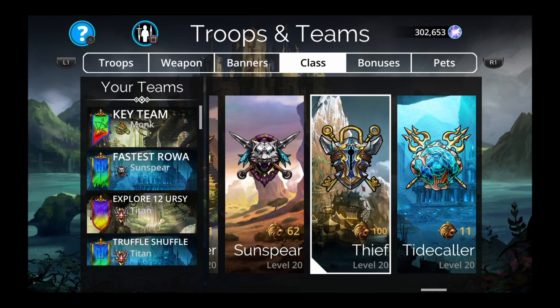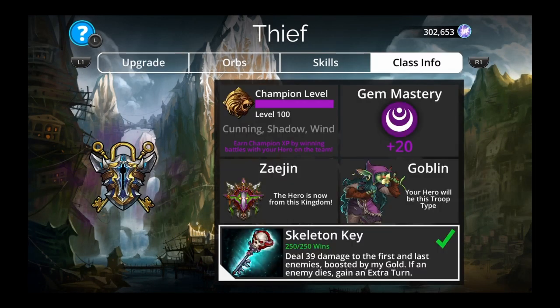Now for the number one best weapon you can get from classes just by equipping the class and getting 250 victories — everybody probably knew what I was going to say. It is Thief and Skeleton Key, the gold farming team. Still one of the best teams in the game because you can farm tons of gold while you win. The team is Cedric, Egg Thief, Skeleton Key, Greed.